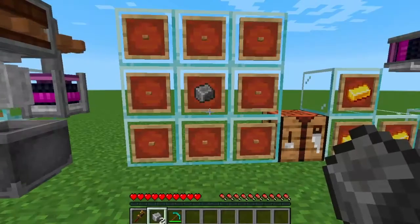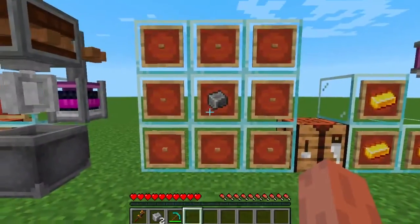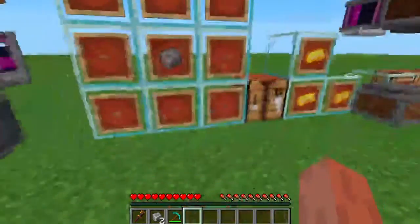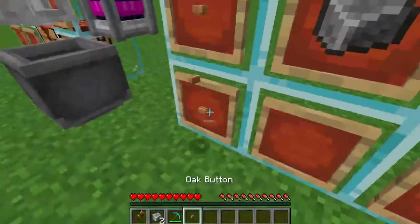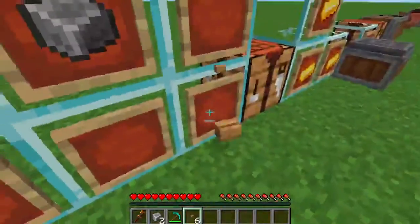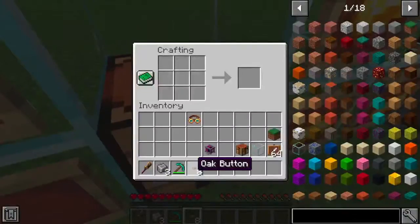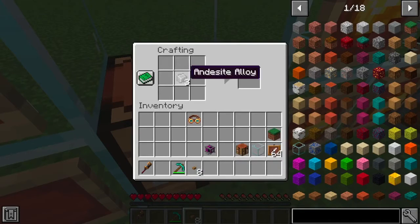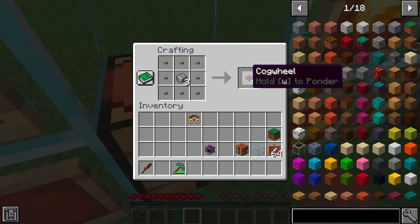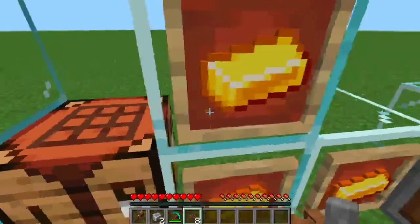We need some cogwheels, and to make a cogwheel the recipe is an andesite alloy in the middle surrounded by buttons on the outside. So we get all these buttons and the andesite alloy, bring it over to a crafting table, put one in the middle and surround it, and we get cogwheels. It does make eight, so that's pretty cool.